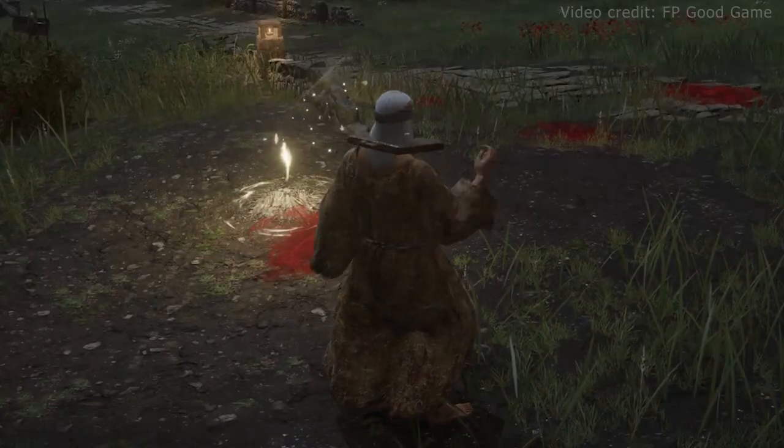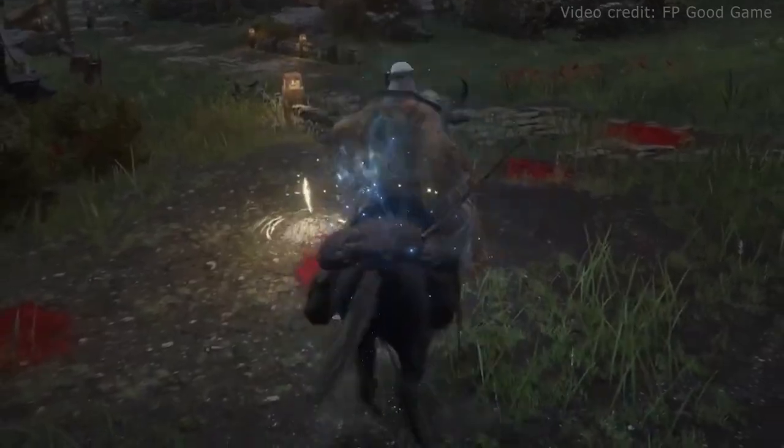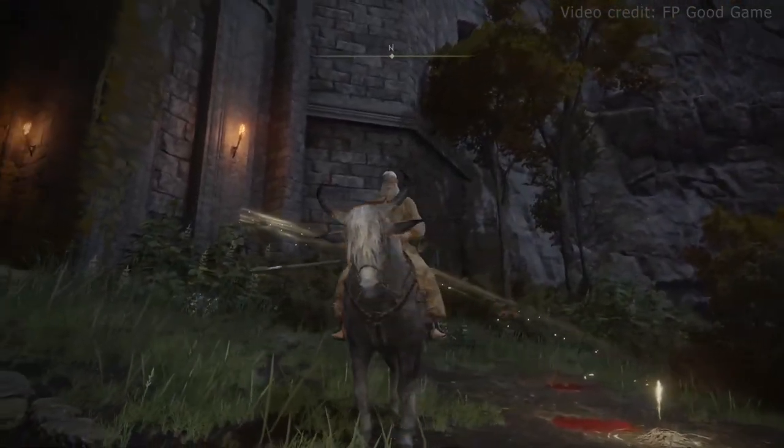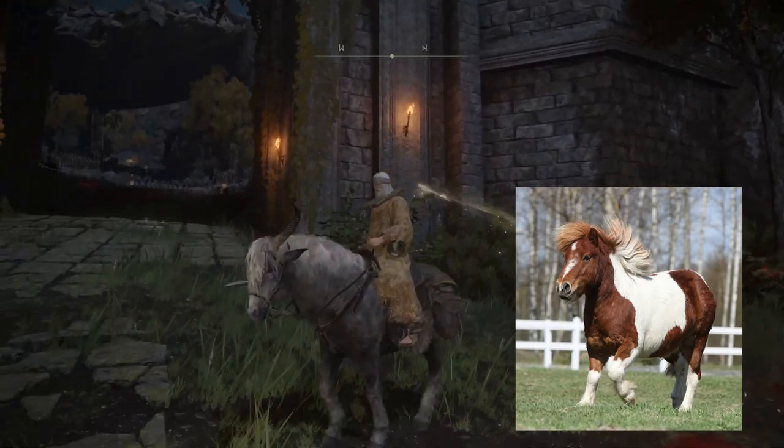Torrent is referred to as a Spectral Steed, and when we summon him, in a similar fashion to how we summon spirit ashes, he materializes with these blue particles — also like the spirit ashes. So what kind of creature is Torrent, or what is he based on? He doesn't really look like a typical horse. He has kind of a dwarfed stature, kind of like a Shetland pony.